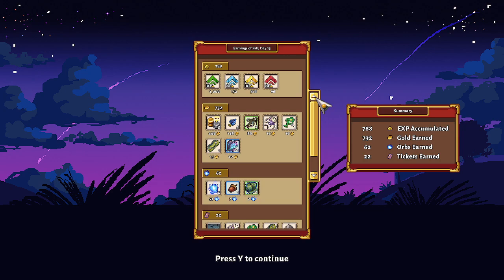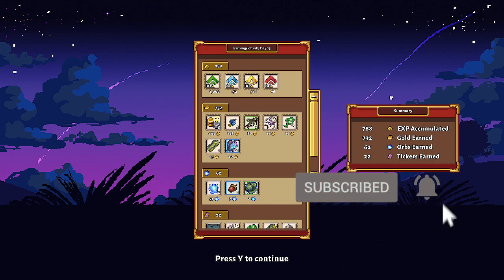And to sleep we go. For today we made 788 experience, got 732 gold, 62 orbs — pretty good — and 22 tickets. Well, I think that's going to be it for today's episode. Thank you very much for watching.